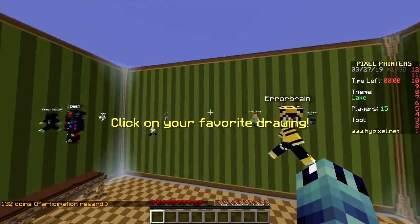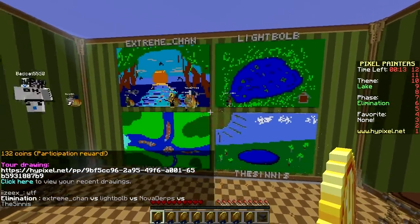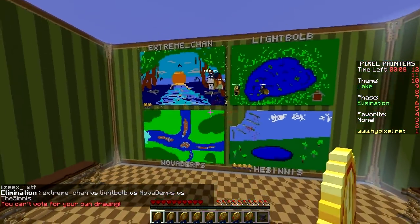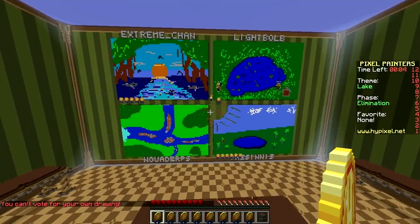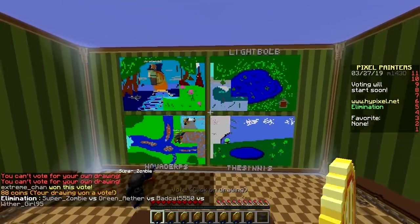Click on your favorite drawing. How does it work? Oh my gosh! I think I like the top left one the most. Every single one looks better than mine. Which one are you voting? Top left — extreme — that's mine! Oh, dang it. He's got mountains and whatever. I like the top right the most.